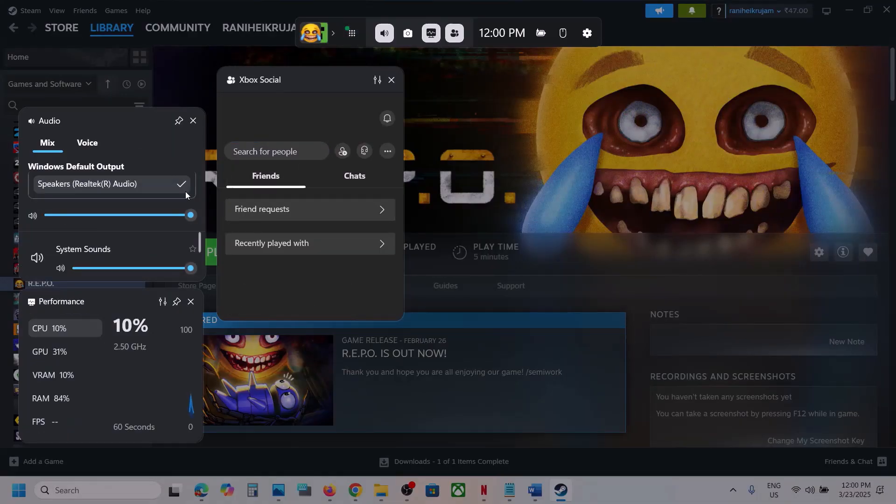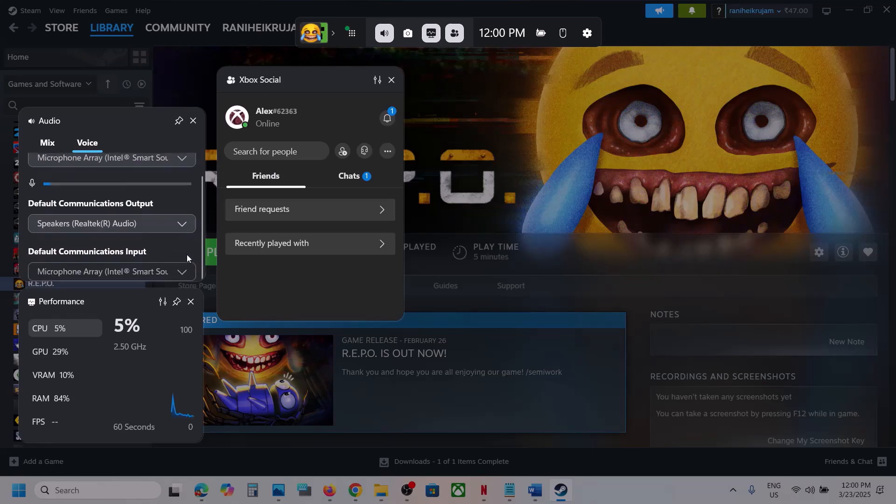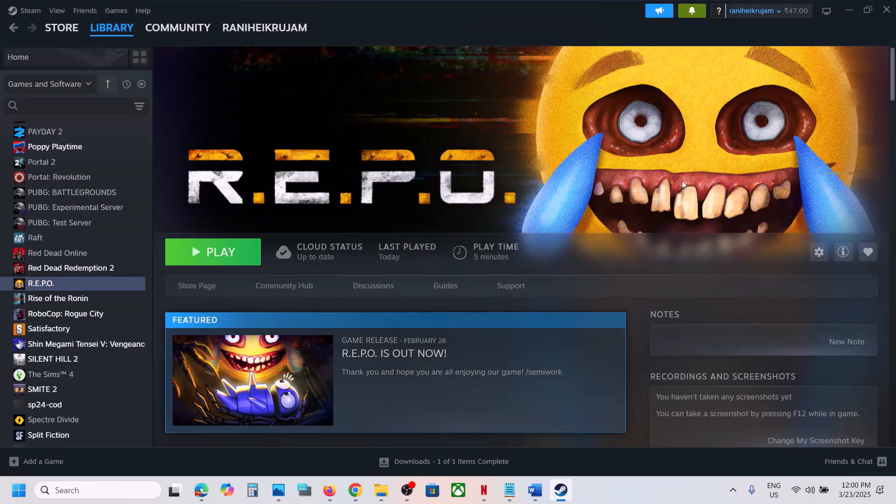In Game Bar, select your speaker and make sure the correct speaker is selected. You can also go to Voice in Game Bar and make sure the correct speaker is selected there too. For everything, select your speaker, then launch the game and check. If still not working, follow the rest of the steps in this video.